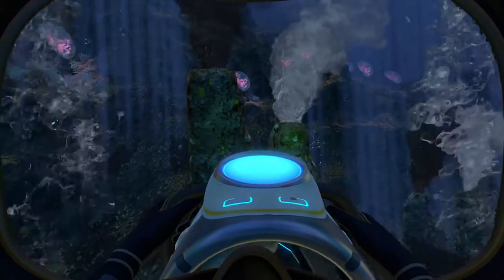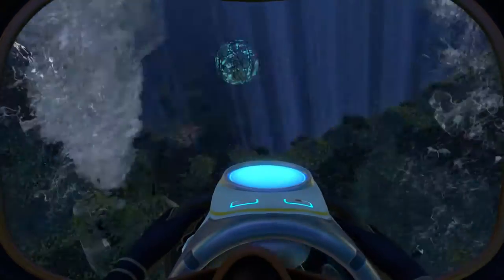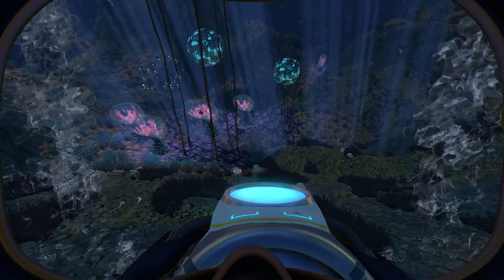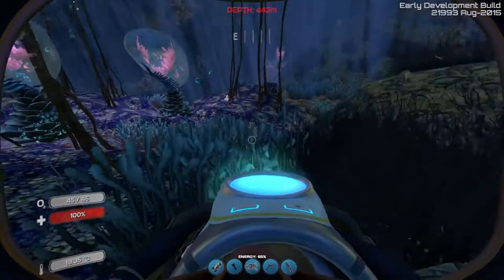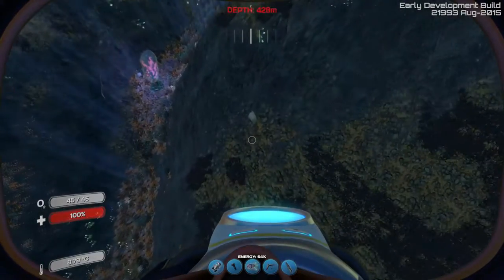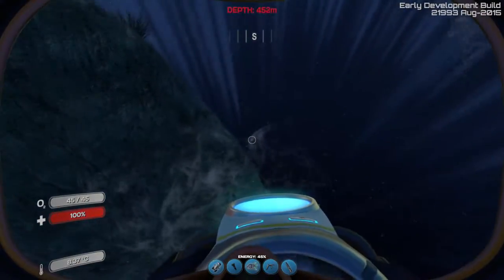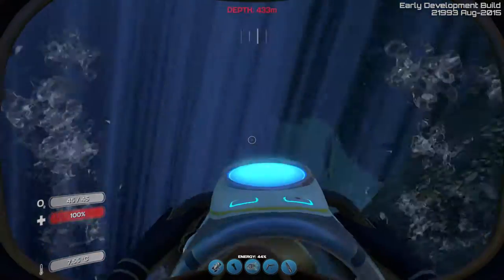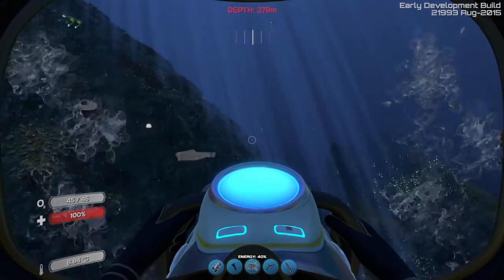I still haven't found the thermal plant blueprint — it seems to be escaping me. There do look like quite a few of these smokestacks here. I found another moon pool fragment — is this going to be like the seamoth fragment situation where there are hundreds everywhere? Okay, this is looking like the outer area of the map. I can't find this thermal blueprint anywhere, maybe I'm just not looking hard enough, but I'm going to move on.